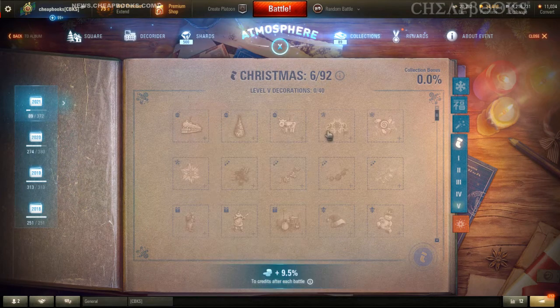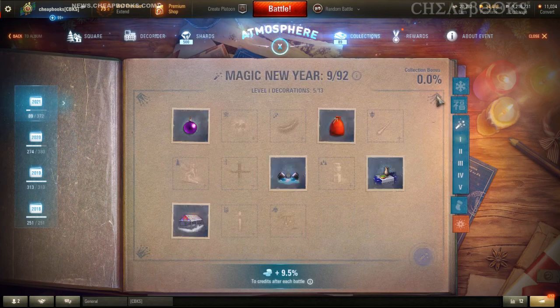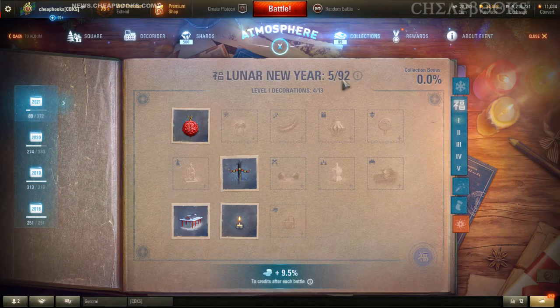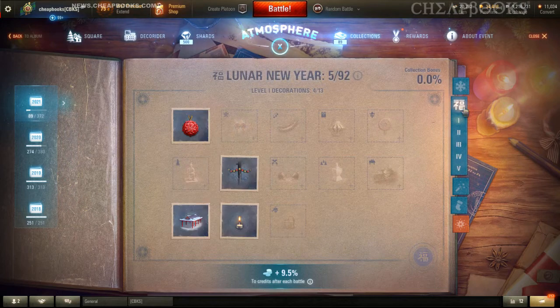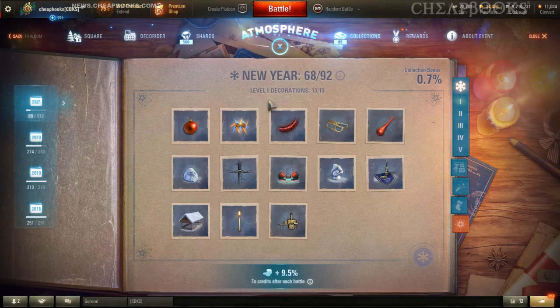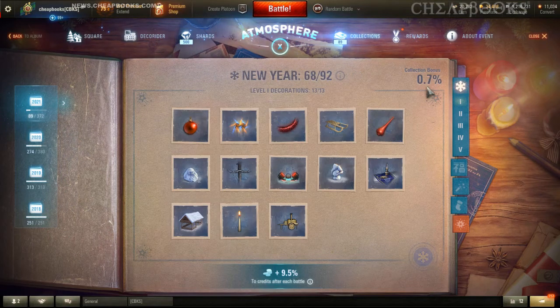So these are where all the decorations are going to go. You see how it says six out of 92 — that's really important. This says nine out of 92, five out of 92, and this says 68 out of 92. That's because I bought the new year boxes — I didn't buy these other boxes, so that's why I've almost completed this set. That's something you want to be aware of. It gives me the plus nine, five percent. The collection bonus says zero over here, it says 0.7. You want to complete one set as much as you can.